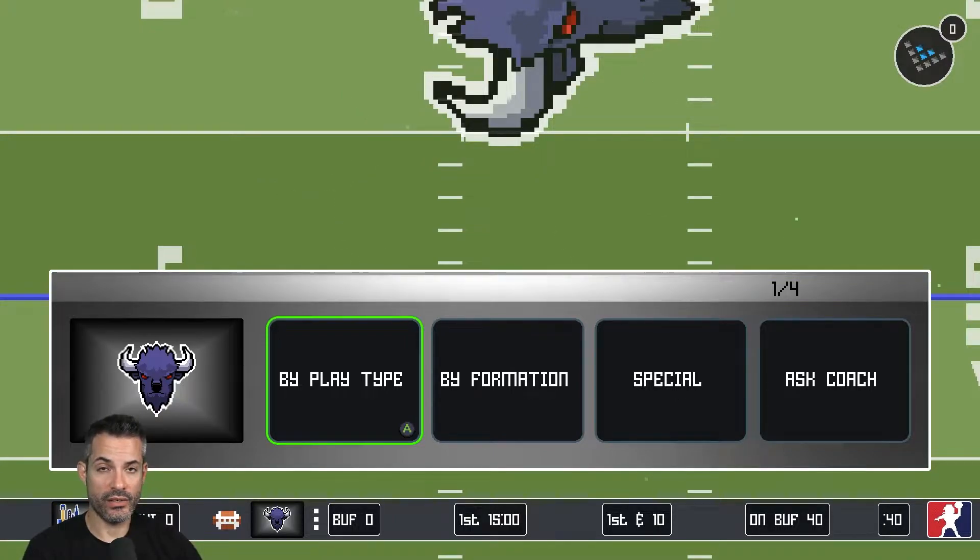If you have any problems with the difficulty levels and you want more fine tuning — or you want to tweak the running, the passing, the tackling, the kicking — do what you can with the difficulty options, but then go into the rosters. You can go in there and fine tune things, bump down the skill levels for certain players. The game is based off of the player ratings more than you probably would think. For people that jump in and play one game on one difficulty, you're only getting a small slice of what the game can do.